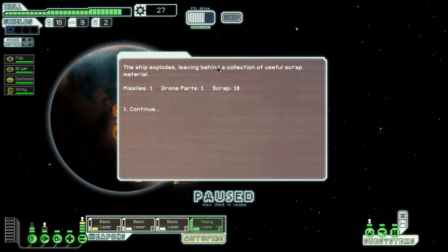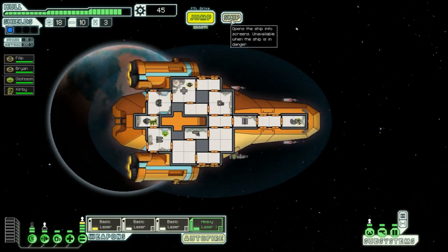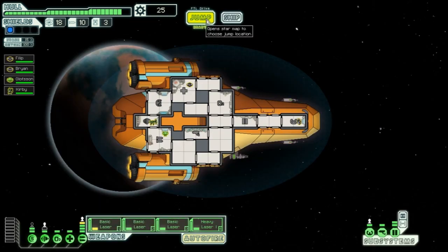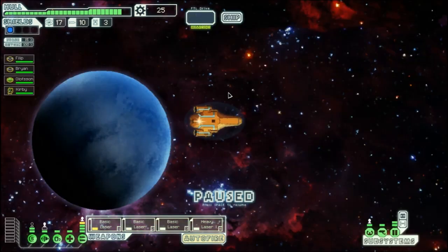The ship explodes — missile 1, drone part 1, scrap 18. We're going to power up our doors to the next level and then jump. We could go back to the store but that would waste a jump since we don't have enough to buy the heavy ion. We'll keep on the lower rim and work our way up.